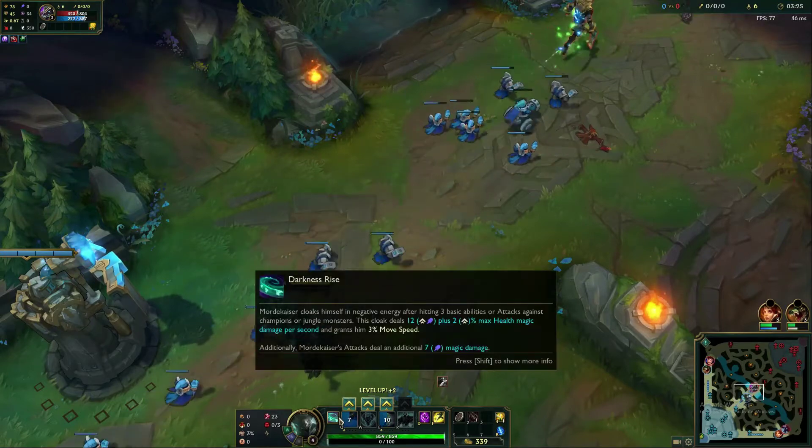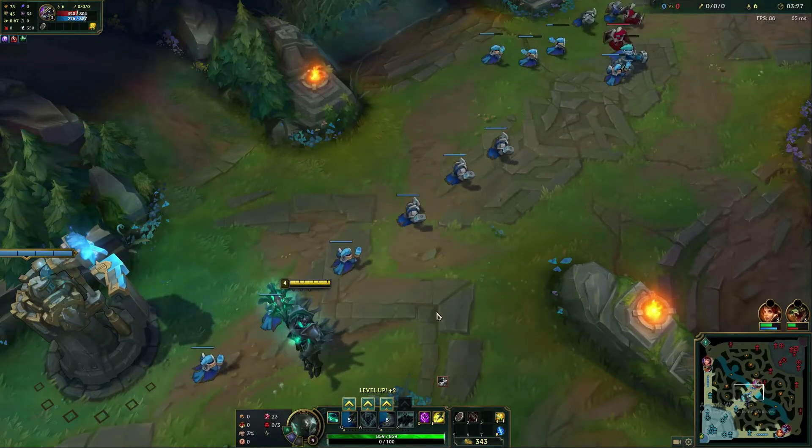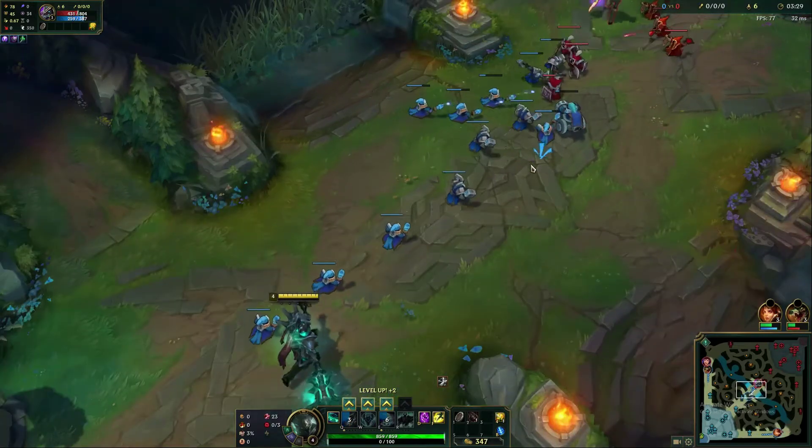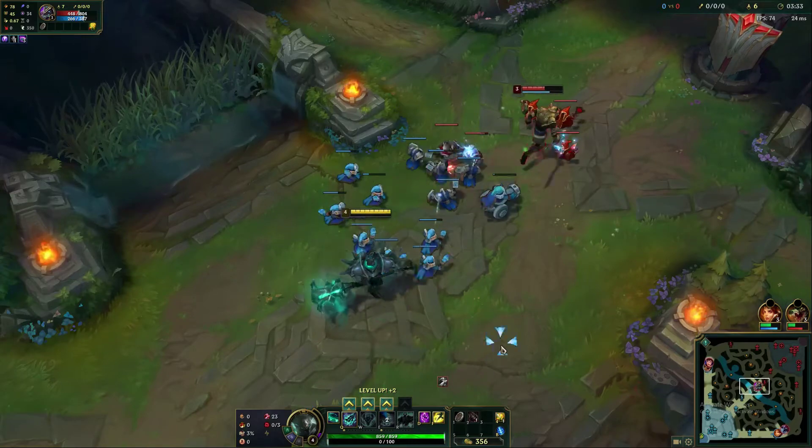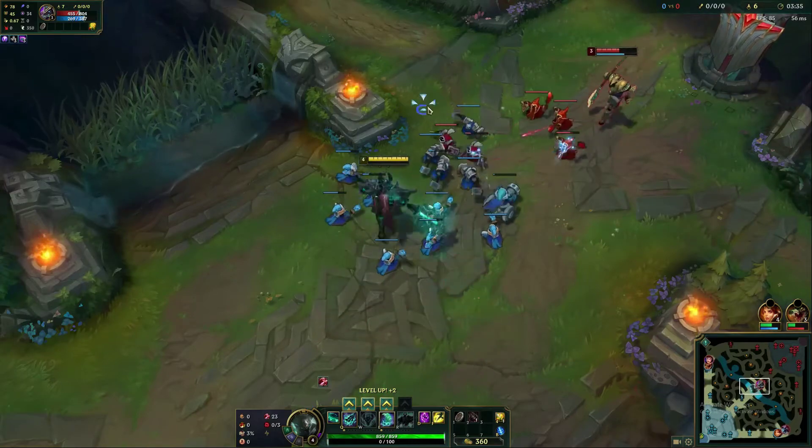That's going to set off your passive. Remember, three auto attacks or three abilities sets off your passive. So if you can land the pull, the auto attack, and the Q, that's one of those dream long engages where you just want to keep running him down.